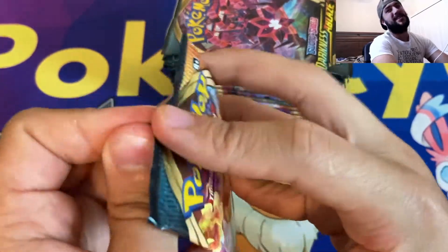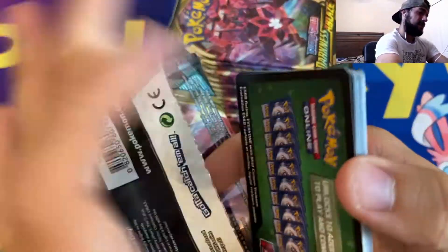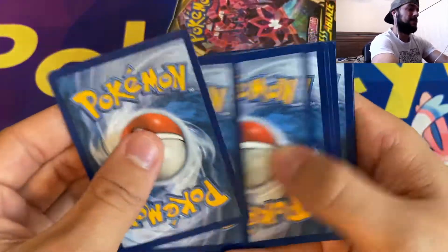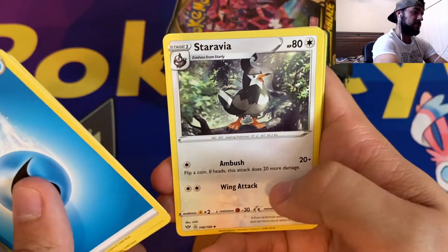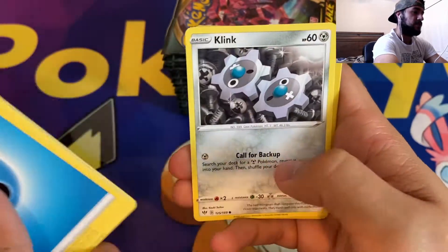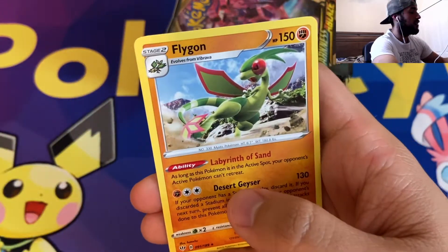Something good is going to happen today, guys. I don't know what it is, I've got a feeling in my gut — you get that gut feeling sometimes when you're opening packs. Water Energy, Turbo Patch, Dark Tricks, Stravia, Skitty, Dino, Jigglypuff, Dunsparce, Clink, Reverse Holographic Furret, and a non-holographic Flygon.